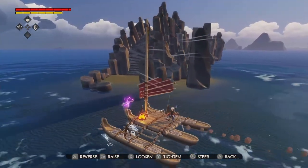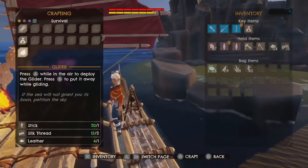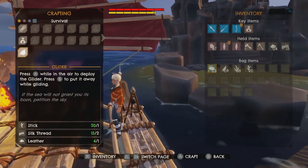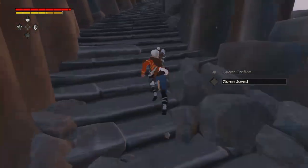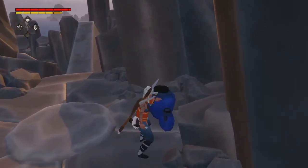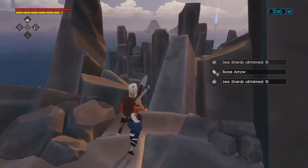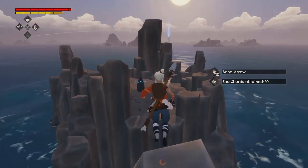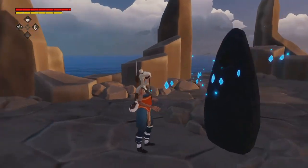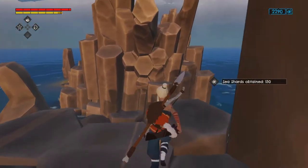Let's get exploring. Do I have my glider? No, I didn't have one, but I can build one. Let's do that. Let's get to exploring this place. We've got a bunch of bone arrows along with the money — that's always good. And a Seashard obelisk.